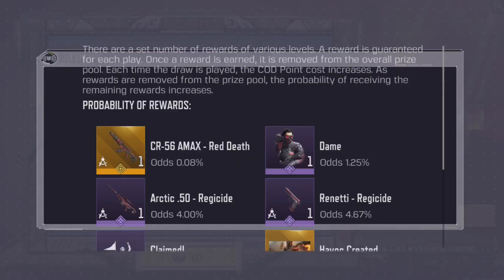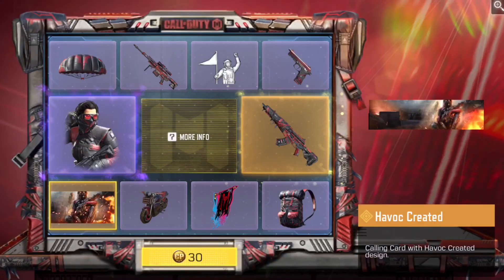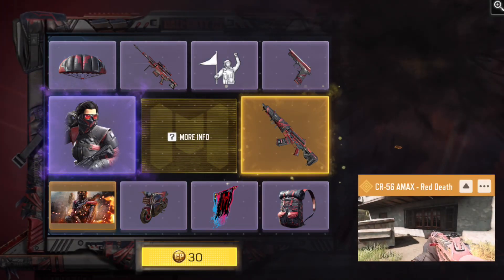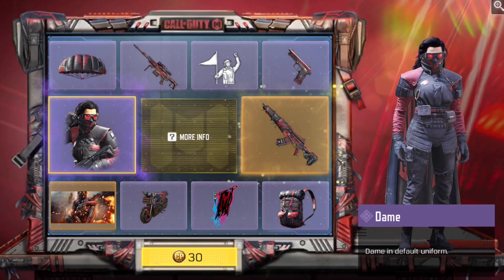What are the odds? Let's see — 4.6 for the Renetti, and 1.2 for the Dame skin. Those are the two main things you want. Of course the Legendary also, but I don't really need the Legendary honestly. It's not like it's a bad skin, but I definitely want the character skin more. So let's just do a first pull and see what we get.